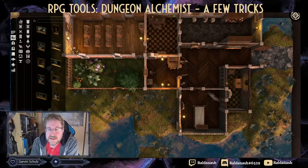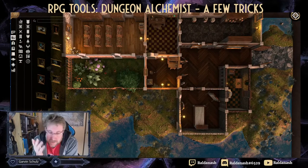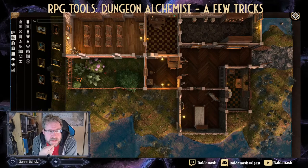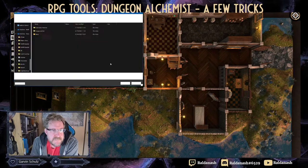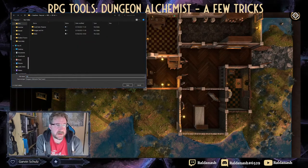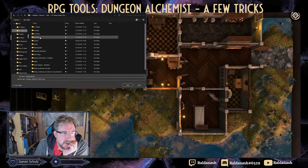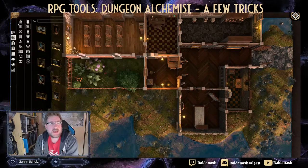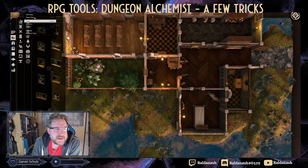I'll save this alchemist map and then start fresh. I mention in another video how to import maps into Foundry VTT with lights, without lights, and how walls work - that's pretty cool. Let's save this as 'alchemist lab' and start a new map.